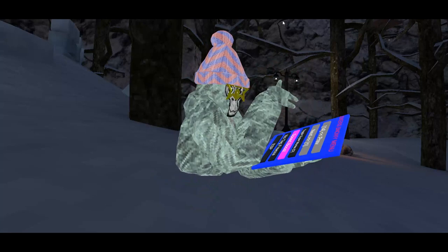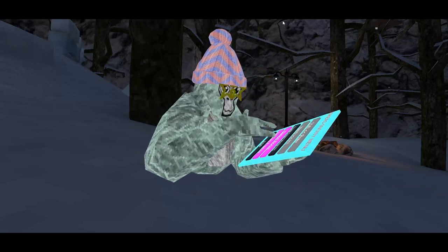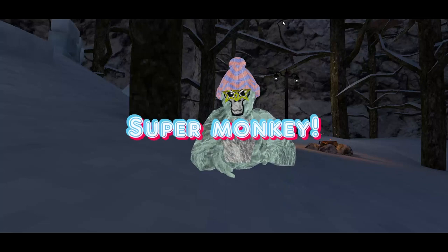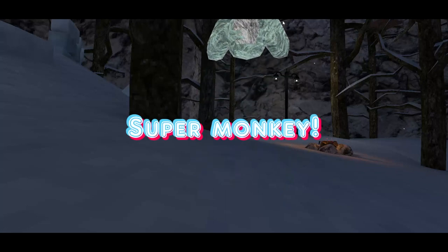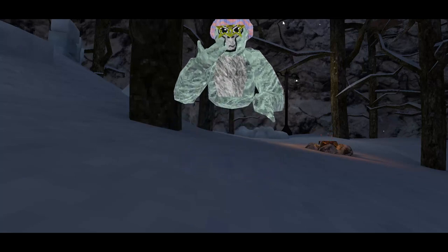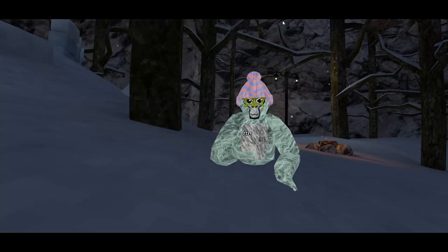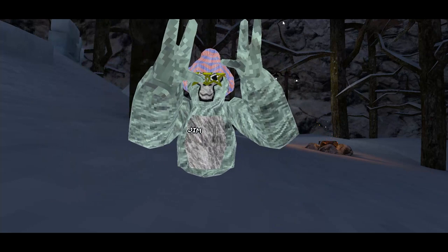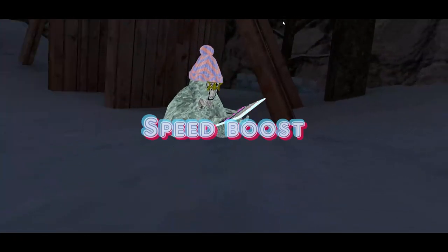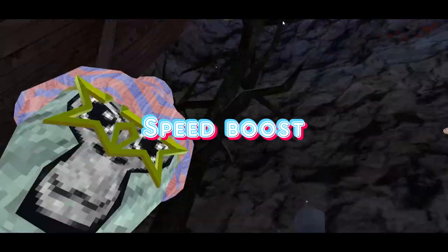The first mod we're gonna check out is super monkey — your usual. You can fly once you press B, then fly around pressing A like this. We shoot — my bad. The next mod we got is speed boost, and it is pretty good.